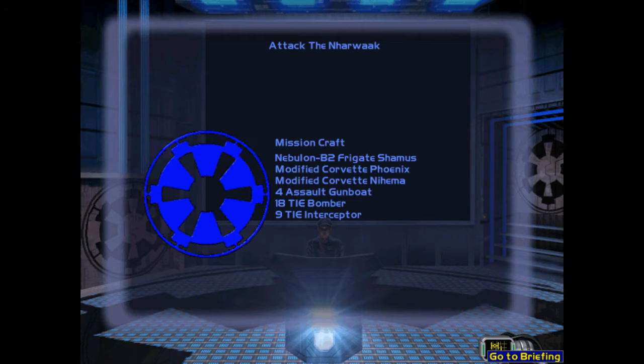Incensed at the Habin's willingness to sell their jointly developed technology to the Empire, the Nawak have defied all attempts at peaceful negotiation, broken off diplomatic relations, and have even threatened to sell this technology themselves to the Rebellion. This could lead to the Rebels upgrading their own fleet of hyperdrive-capable craft further, negating the tactical advantages the Thai advance would offer.